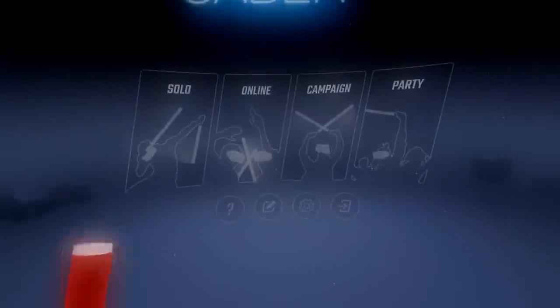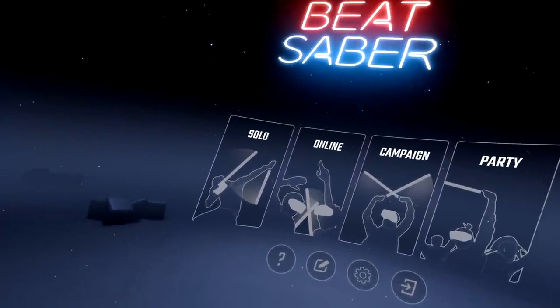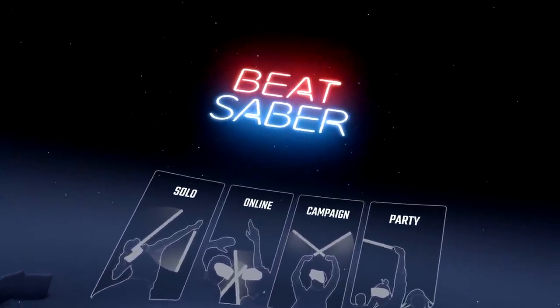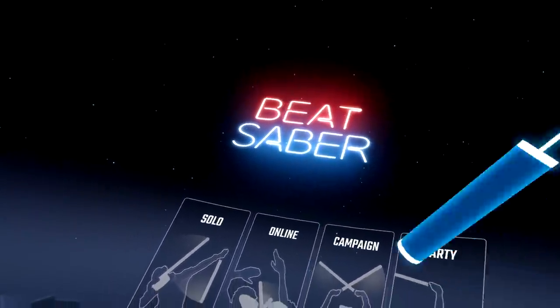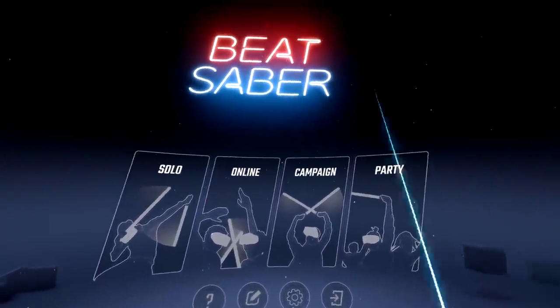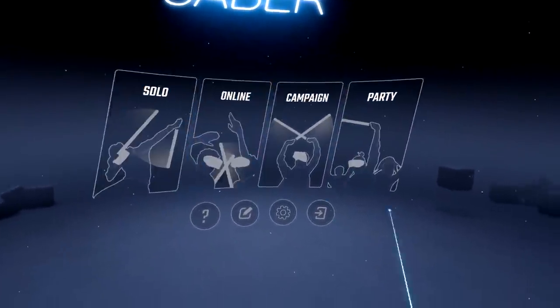There was a brand new Beat Saber update that happened a few hours ago, and in this video I'll be going over the brand new modifiers. I just booted up the game and the first thing I noticed is that they changed the menu music — it's now an actual song. They also added noise to the UI whenever the lights flicker, and they redesigned the UI layout so everything's much more streamlined rather than having all the buttons scattered around.